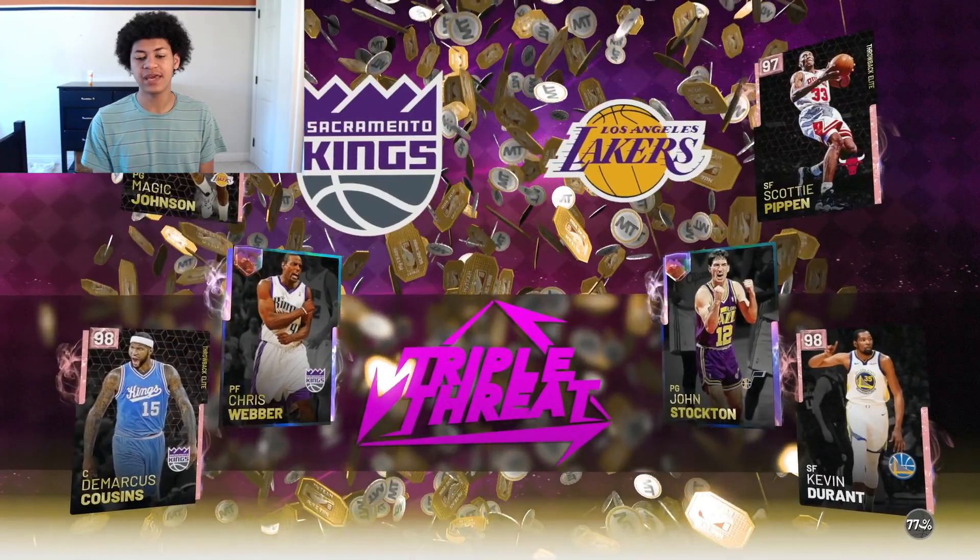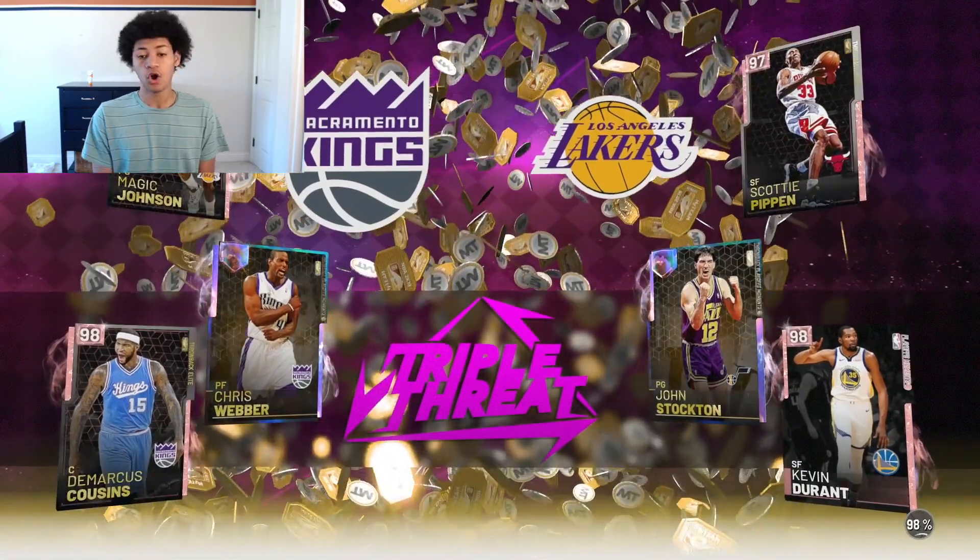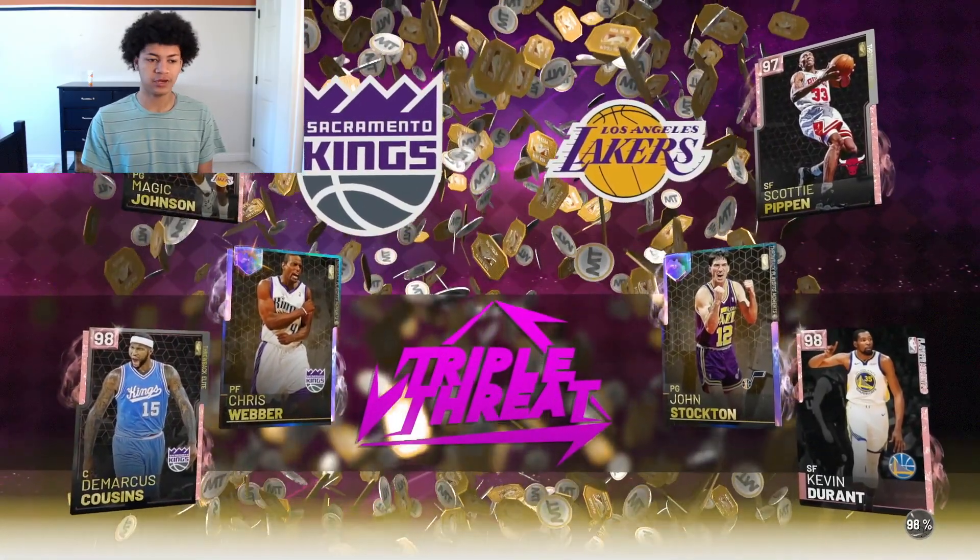To make up for it, we're gonna hop into two triple threat games with this opal Chris Webber card and then call it a video. We found ourselves a matchup — he has pink diamond Scottie Pippen, pink diamond KD, and opal John Stockton. Hopefully we don't get kicked out of this game and we do our thing with Webber.